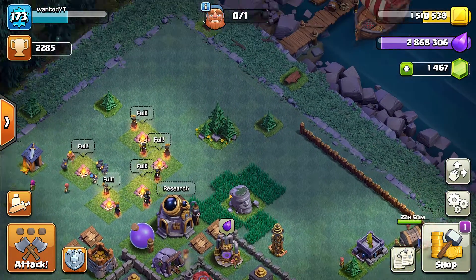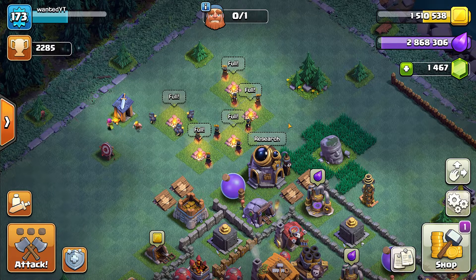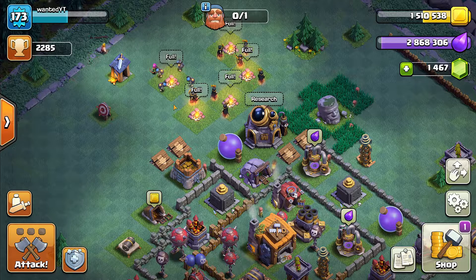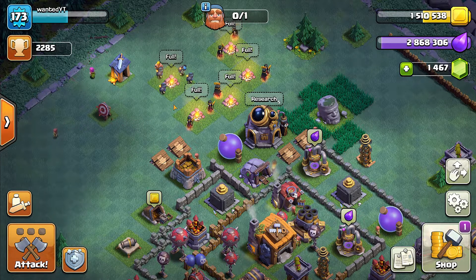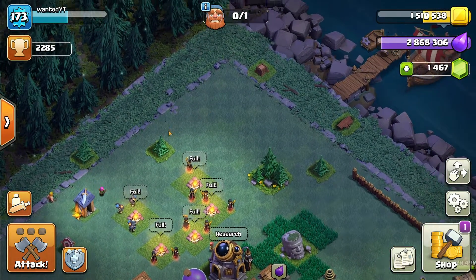One trick I have for versus mode in clan games is to do the event that says destroy 250 pieces of wall. What I do is line up all bombers — line up your infantry with all bombers, go into a base, set your bombers around their wall, chuck them, and destroy all those walls. That's my favorite event in clan games because it's fast. I can do it in like five minutes and normally they're about 300 to 400 points.